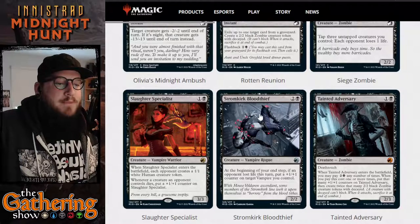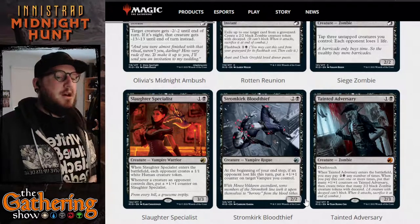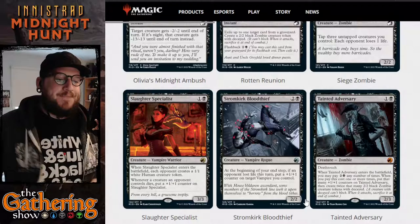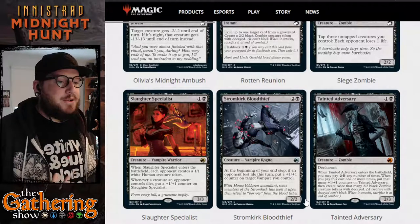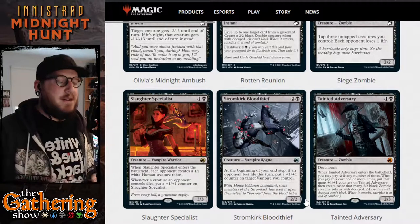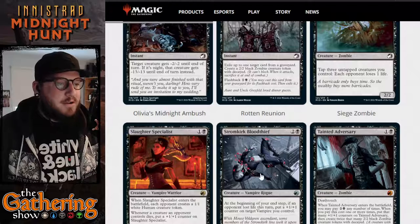The next black card is Stromkirk Bloodthief — a vampire rogue, and I love rogues. Two and a black for a 2/2 vampire rogue. At the beginning of your end step, if an opponent lost life this turn, put a +1/+1 counter on target vampire you control. Interestingly, it says 'target vampire you control' rather than just Stromkirk itself, so you could put the counter on Slaughter Specialist or another vampire rogue. Definitely going in my rogues deck.